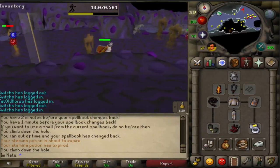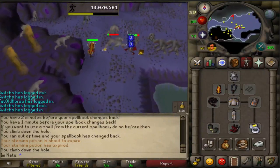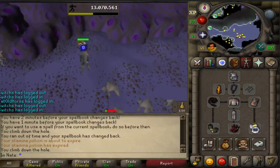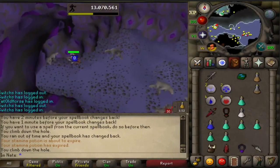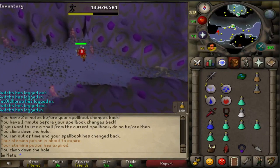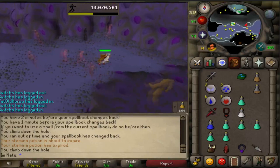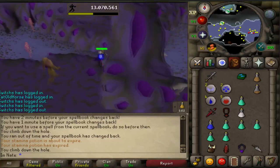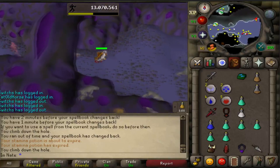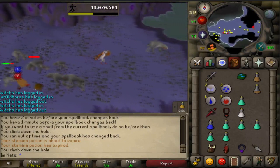I actually died — that's why there's a change of gear. The final entrance has dragons, so you want to be careful going there. When I died, I lost my ancient shard used to make the Arclight. There is a shortcut that requires an agility level, so I'll go the longer way. Watch where I go and that should take you to the final rope.